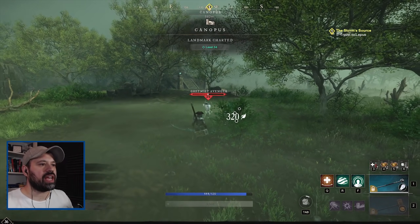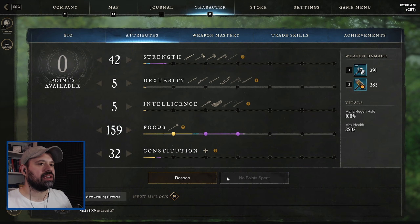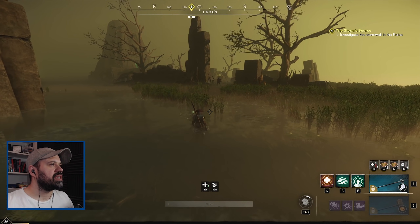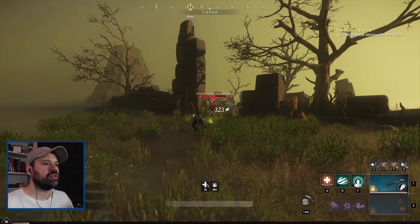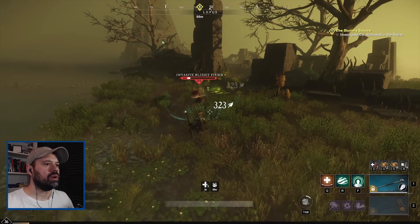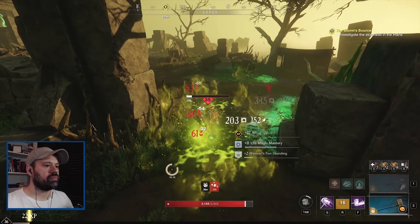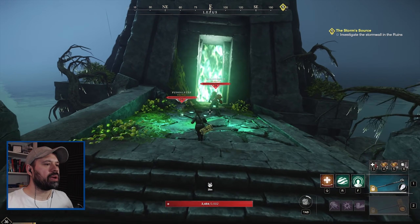We were lucky to find a couple of guys so we're going to kill it again with the quest active. Let's see if we get anything special from skinning - no, just rawhide, I thought we might get fur or thick hide. Wow, level 36 just as we entered a new region - region XP leveling is tight. Put the points into focus. We have arrived - now investigate the storm wall in the ruins. It's not going to be easy, we have to fight our way through it. Big boss fight!